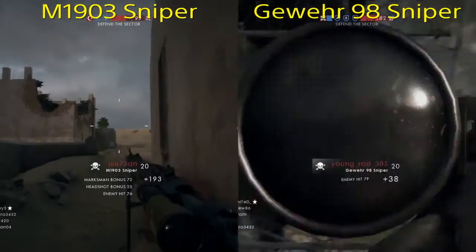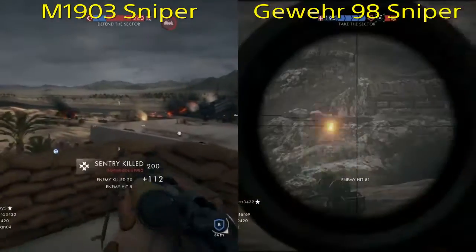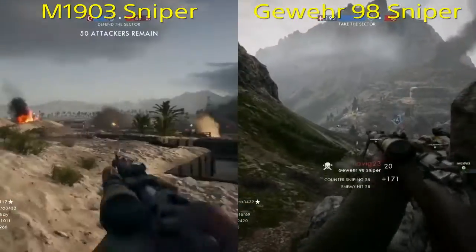What's up YouTube, Agent Zero here and today I'm going to be doing a comparison video between the M1903 Sniper and the Gewer 98 Sniper — two primary rifles for the Scout class in Battlefield 1.